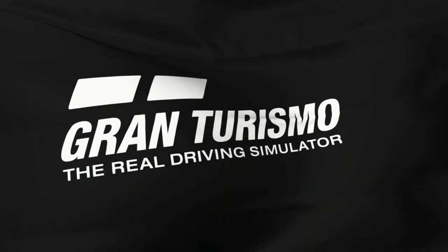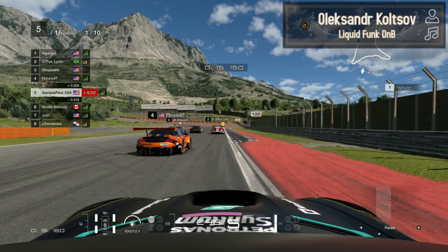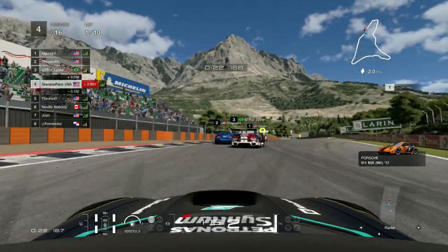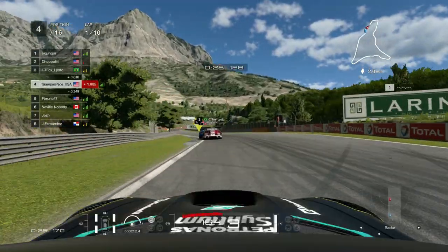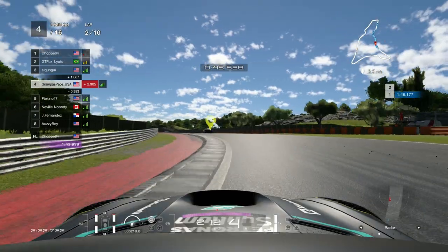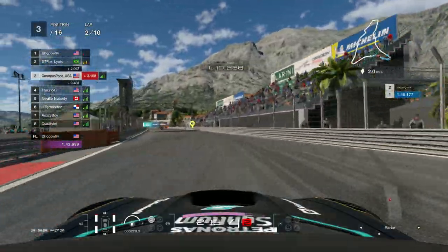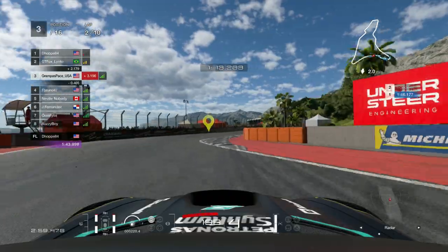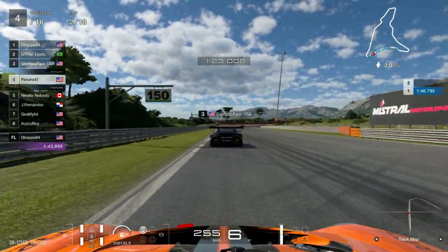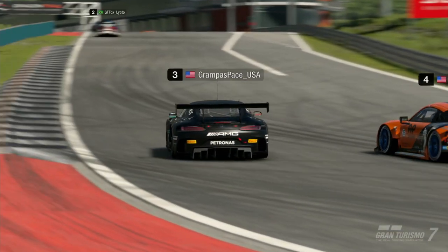Jumping into the next race, which was actually very, very fun. Going straight into the first corner, there's nice sportsmanship between Bruno and myself, leaving space for both of us. In the S's, El Gangui clips the sand and completely unsettles the car, hits the barrier, giving me P3. Next lap into the death chicane, Bruno behind me gets a way better exit and uses the slipstream with the great braking of the Porsche.